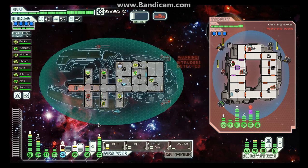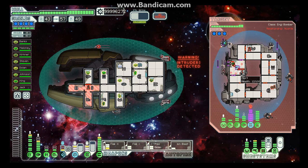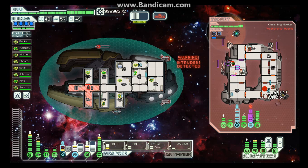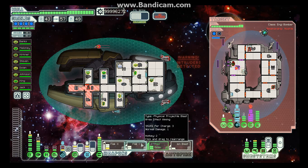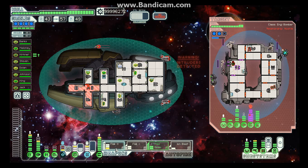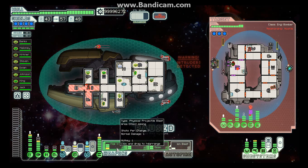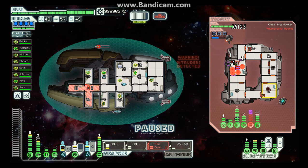Two defense drones — I wonder what it does. Did it disable our flak? What it does is it shoots at our flak, which is going to suck for them because we've got dual flak coming out. Ooh, energy beams! We just messed up everything.